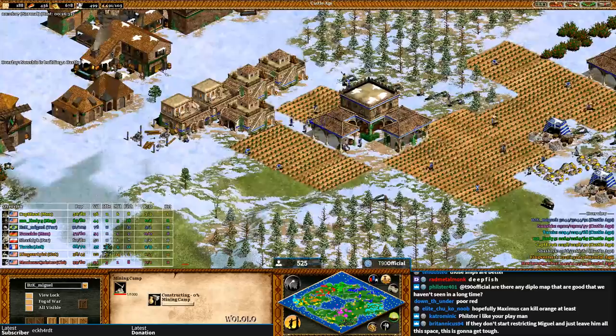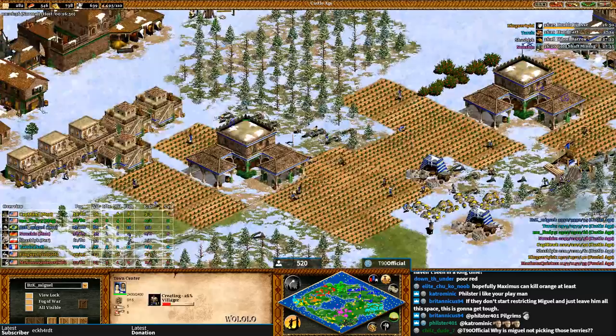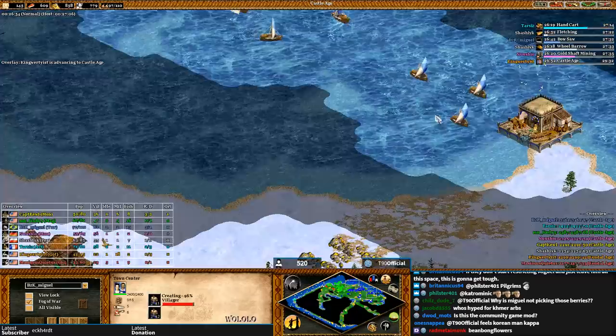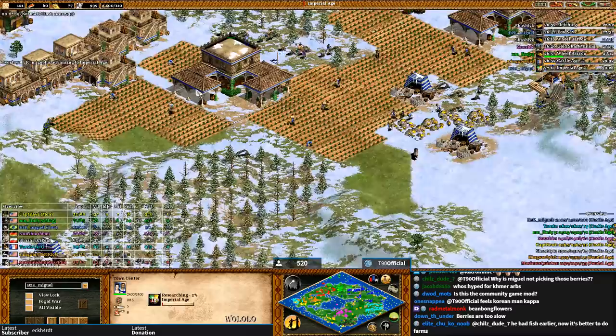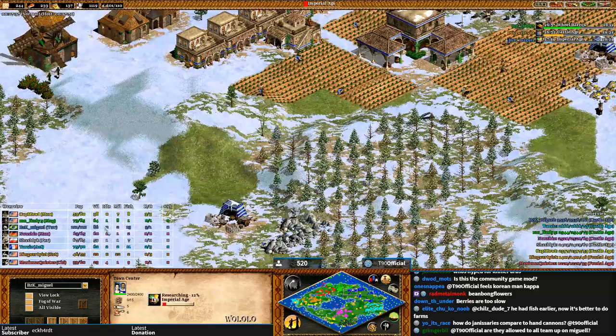This whole map could be covered in towers within an hour. But Miguel's king is the one thing that could change everything — in a straight-up free-for-all, Miguel wins easily. But if he loses his king while focusing on other things, it's game over. Earlier he had his king near the shoreline; now it seems he's brought it to the TC. Berries are too slow at this stage — it's better to get farms up early with farm upgrades and fish, which is what he's done. He's on his way to Imperial Age with 86 villagers.